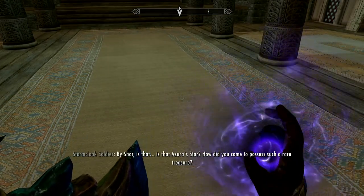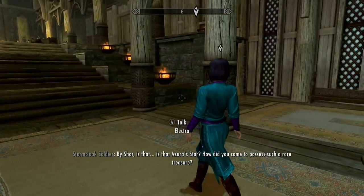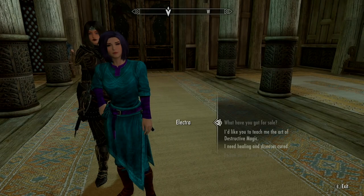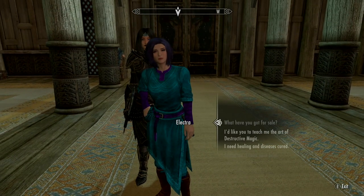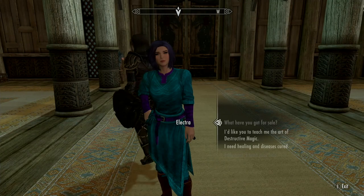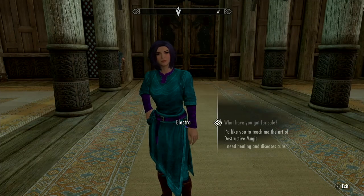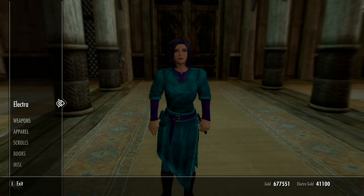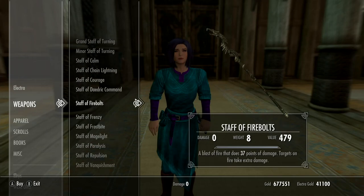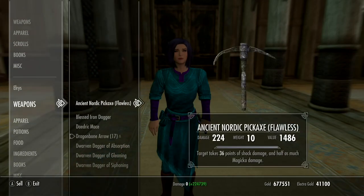We're just going to summon her here. And there she is — that brought her down from the table. It's a fine day with you around. This is a stylized outfit she has based on the outfit in the game. She can teach us, she can heal and cure diseases. Let's see what she has for sale. Her eyes look a little pinched. She has 41,000 gold — if you have her with you, you can always sell your junk and be in good shape.